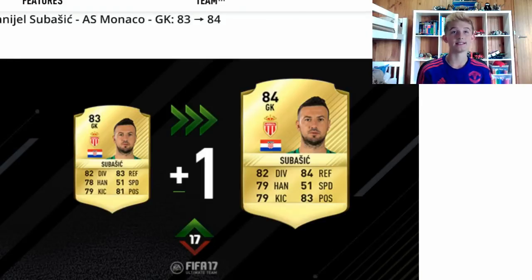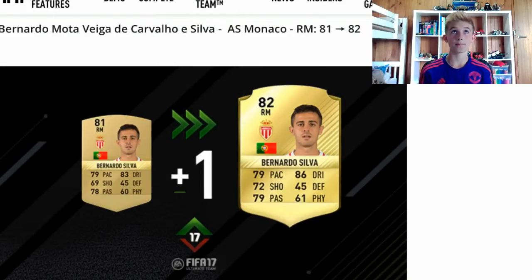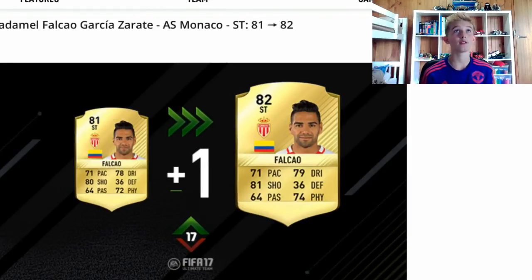Next player is Bernardo Silva. His card reminds me of Payette, but he's definitely been one of the best players in the league this season. Who knows if he will be next season too. He's gone to an 82 and he's had 3 dribbling boost, 3 shooting boost, 1 passing boost, and a 1 physical boost.